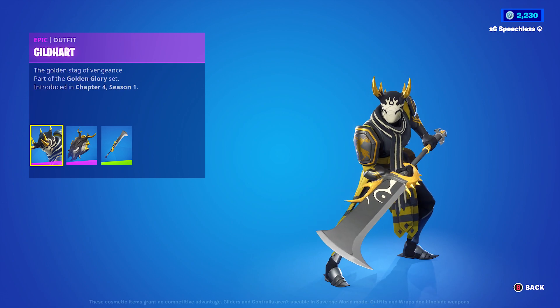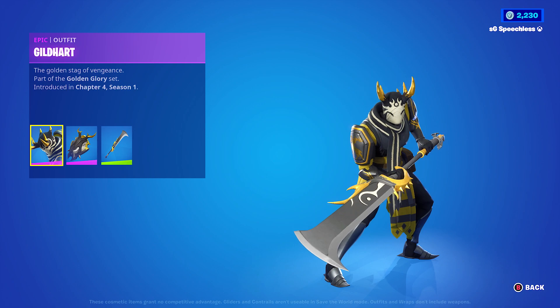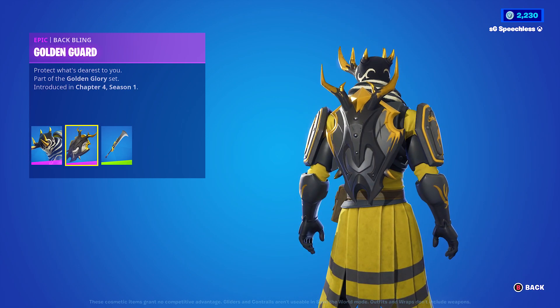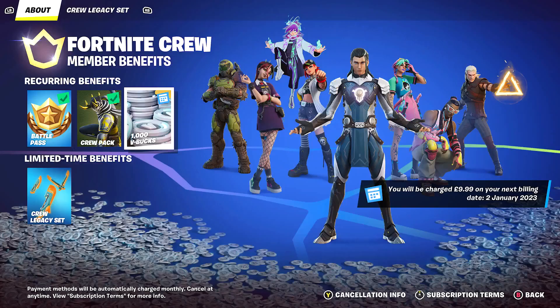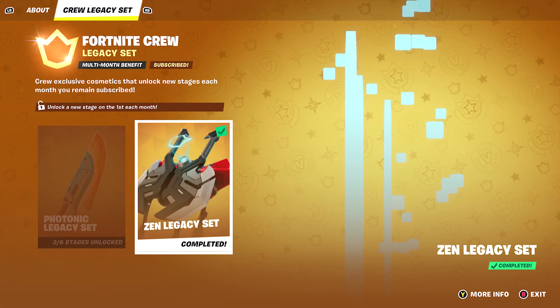This is the January 2023 Crew Pack — the first crew pack of the year. In my opinion it's not too bad. We have the Guild Heart skin, the Back Bling Golden Guard, and also the Pickaxe Glint Glaive. You also get the Crew Legacy set as well.